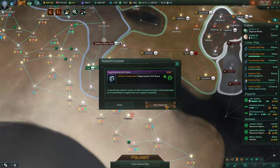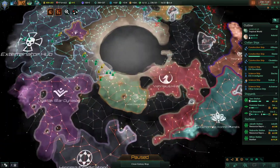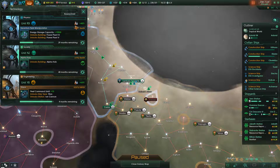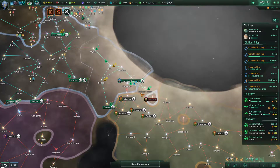Regenerative hull tissue? Okay, I guess our ships are made out of hell now. We got that researched purely from the special projects in this system, so we don't actually have a new research to put in, which is a bit unfortunate, but it's fine.